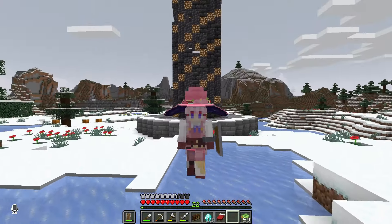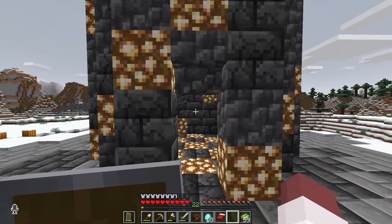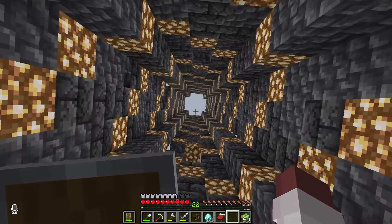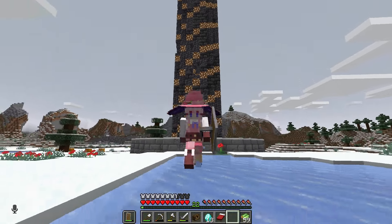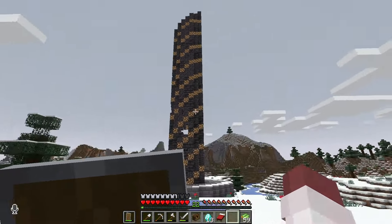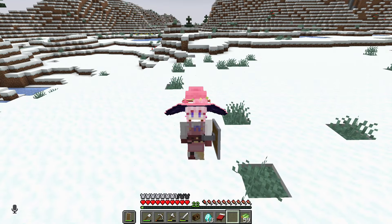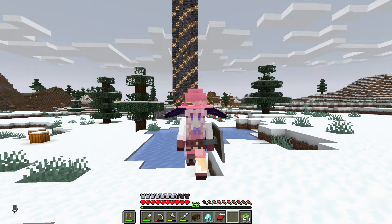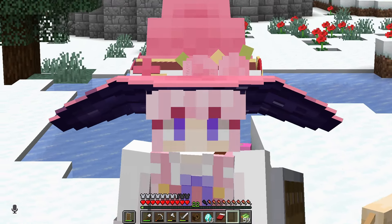Hello stars! Welcome back to Better SMP. In the last episode, we were shown this mysterious magical obelisk, which I think would be fun to renovate and use as a power source for the inevitable rocket that we intend to launch on this server. However, such a task requires an absurd amount of resources, which brings us to today's episode.